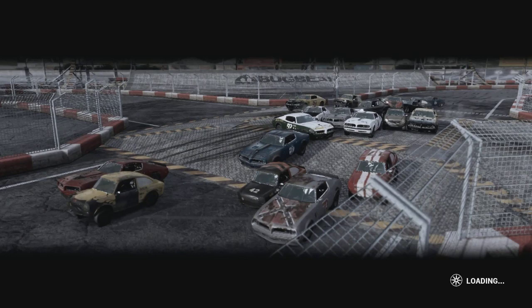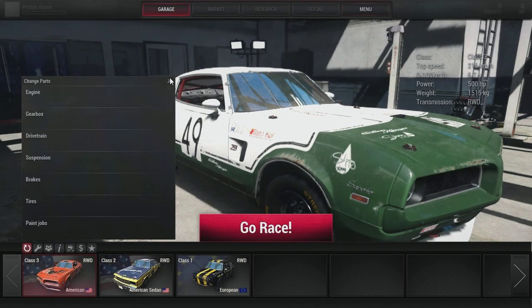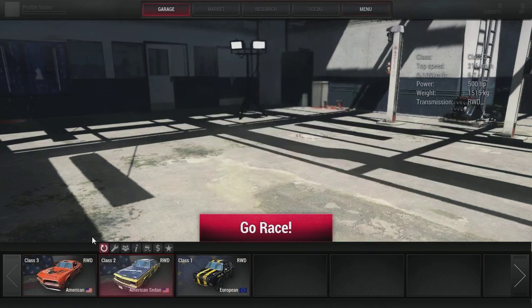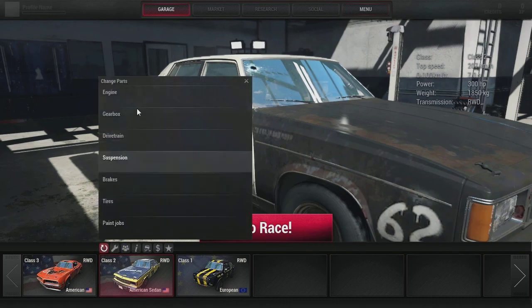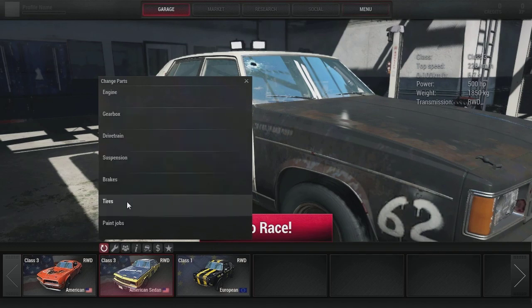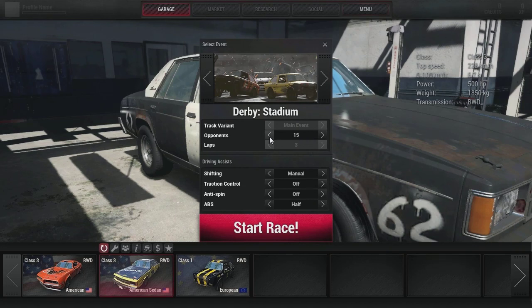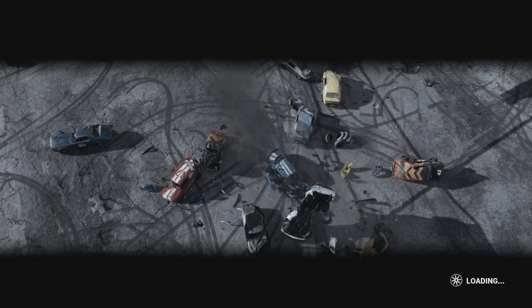Some demo derby to round off the video, and then I'll be saying goodnight on the Next Car Game videos for a little while at least. Hopefully I can get some sort of decent graphics card. For demo derby we should definitely take the American sedan - big V8 engine, four-speed gearbox, locked drivetrain, rally suspension, rear brakes, tarmac tires. Should be fine with 11 cars. Let's start - try and be the last one standing. Hopefully there won't be any other American sedans.